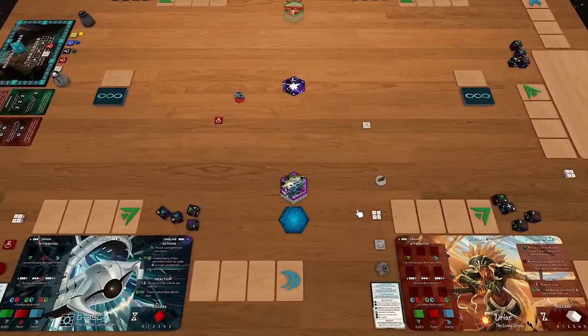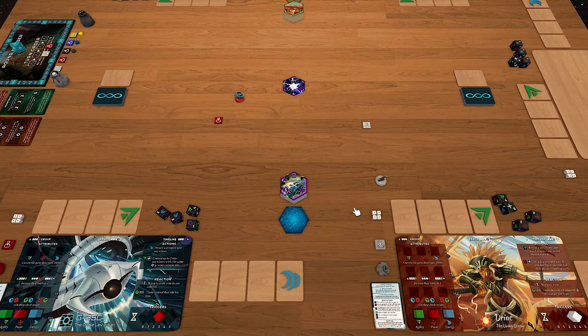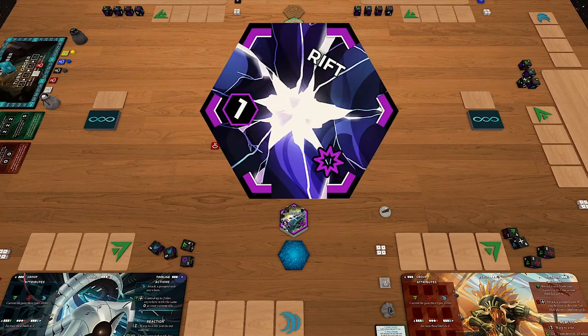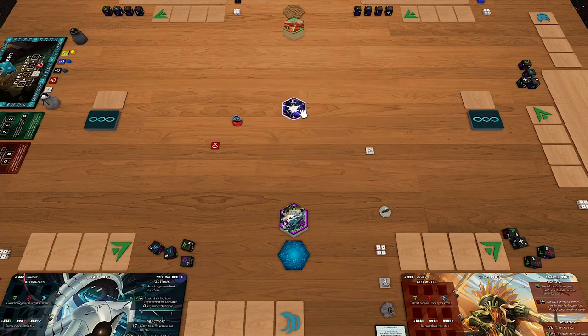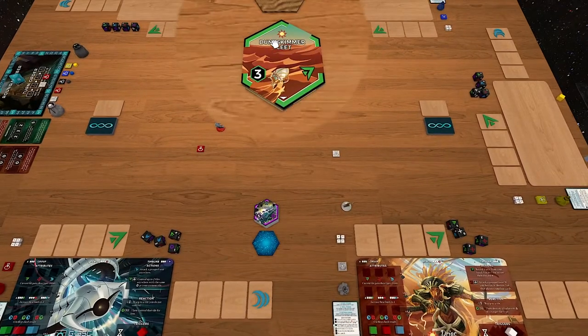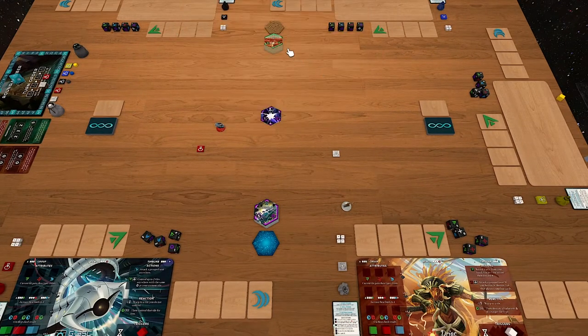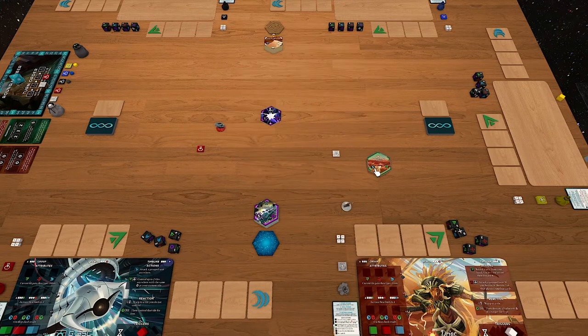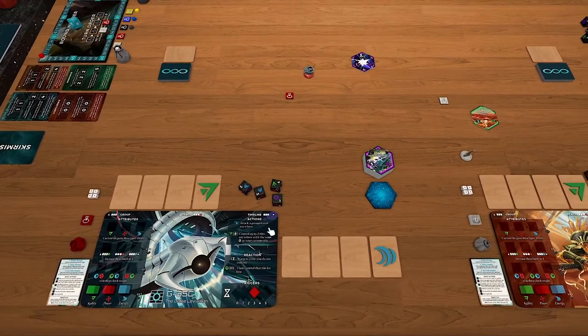Now we need to move to the 'Open the Rift' phase of setup. We've got the rift at the center of the table — it's double-sided and there are no side indicators, so it doesn't matter how you place it. For Driak, his icon next to his name is the Lightbearer's icon, so we find the tile stack with that icon — that's the Sansa Var, which is where he's from. You'll take the top tile of the stack and look at whichever side has the higher influence number. Looks like three for him, and he sets that aside. This other character — Cable Leviathan — comes from the Genesis Circuit. He takes the top tile of his stack; looks like five is the highest for him.